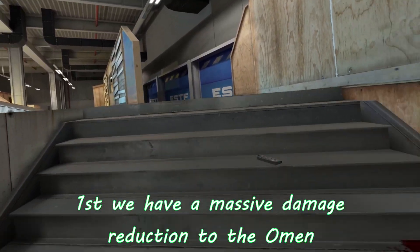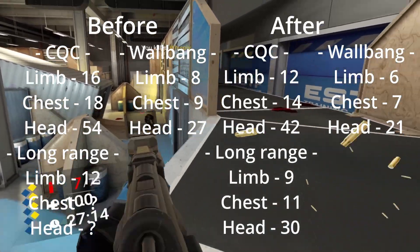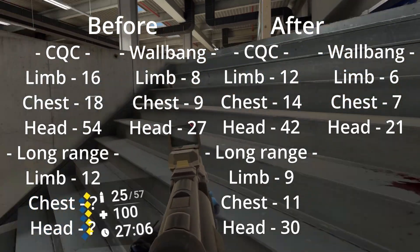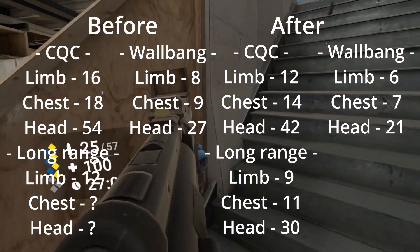First, we have a massive damage reduction to the Omen. Its damage went from these stats to these stats. I was very surprised when I calculated the difference — this was no small nerf. In close quarters combat, it now takes 8 body shots to kill, 9 limb shots to kill, and 3 headshots to kill.